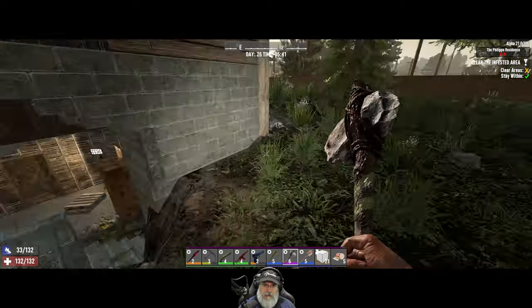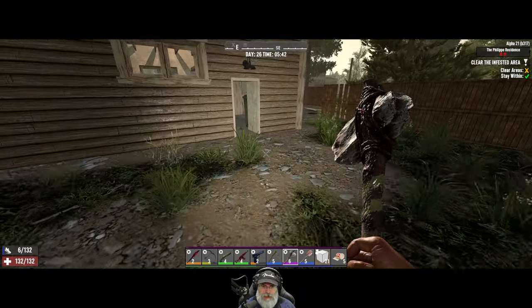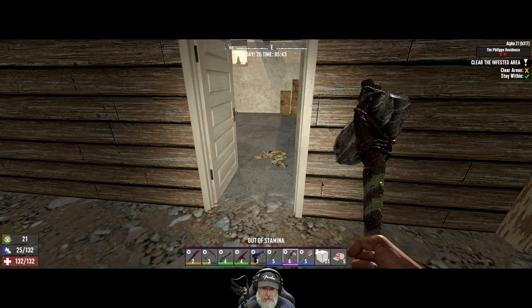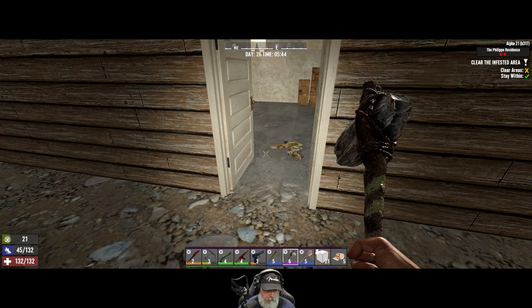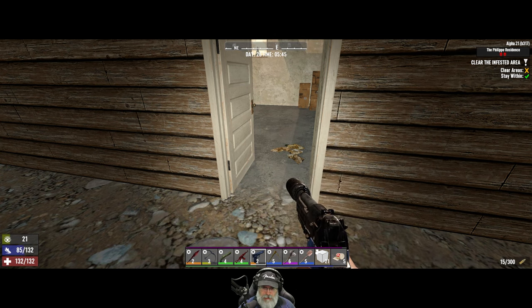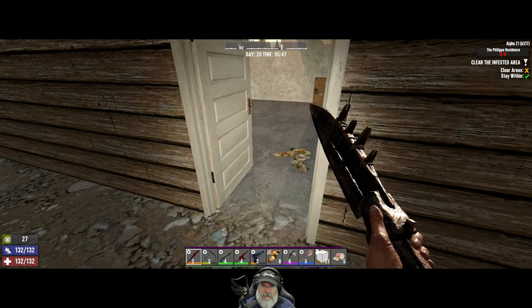Let's go ahead and get this sucker started - this is a clear quest only. Let's go back into the garage and chill for a second to get stamina back. Make sure everybody's loaded too - always a good idea. We've got pipe bombs and molotovs - I'll put the molotovs down there for the moment.